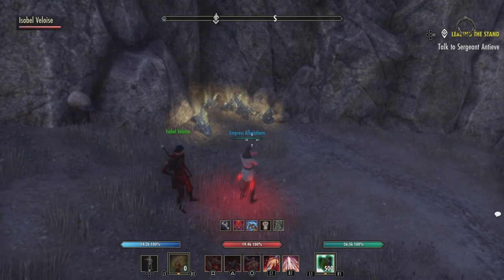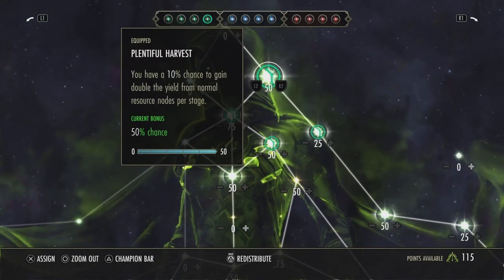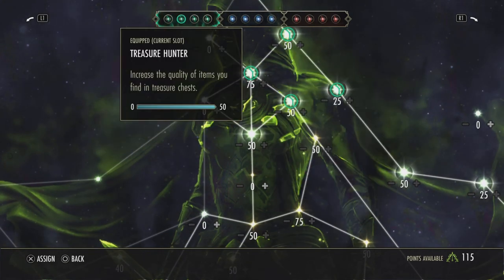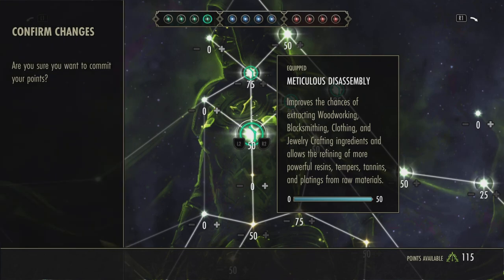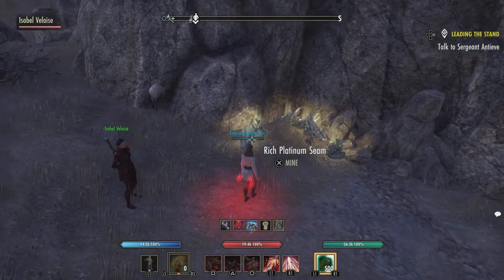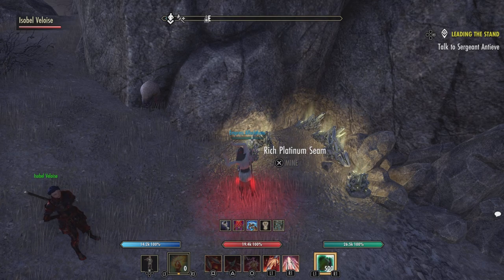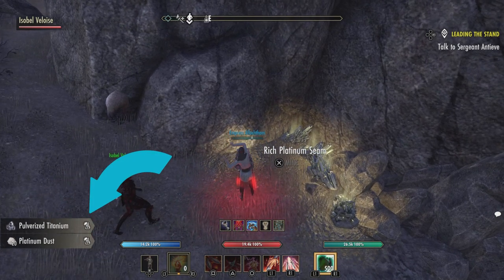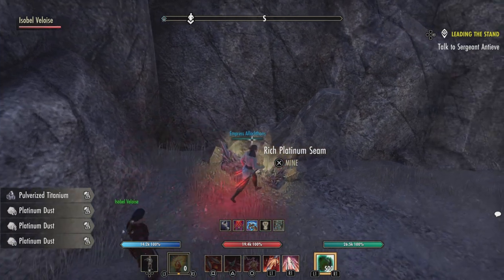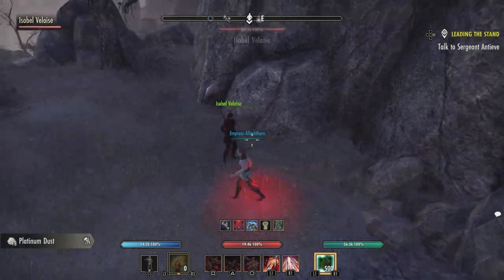Now I'm in Craglorn at one of the jewelry surveys, and I want to talk about the other champion point — Plentiful Harvest. I'm going to turn it off for now. This one is particularly important here in Craglorn because you get Nurn Crux from your nodes. I have it off, and I'm going to do this survey and see how much I'm getting with each node — the number comes up in the lower left-hand corner. That was 20 platinum dust, 20 again, 18, 20, 20, and 20. So 18 to 20 is pretty much what you always get from these.